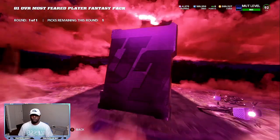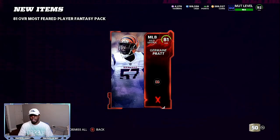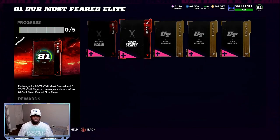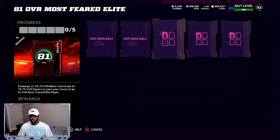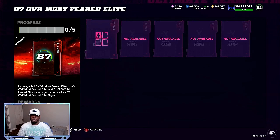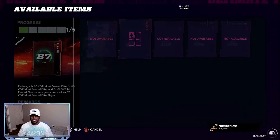It doesn't matter what 81 you choose here — just pick anybody. And if you can get these for super cheap, 500 to 600 a piece, you can make the 81s and then resell them for 5,000 coins a piece — you can make profit that way. Now we can come back and complete this set one last time and get some super easy profit.